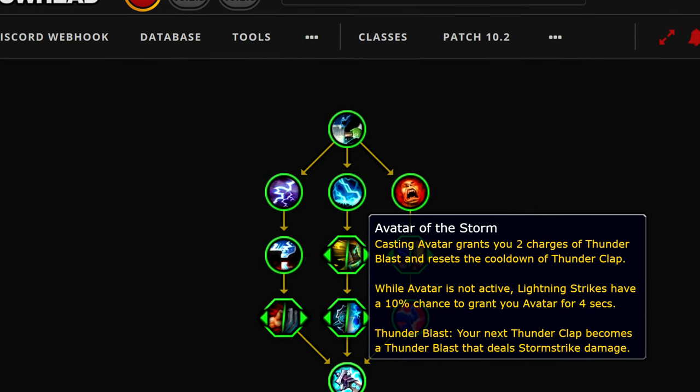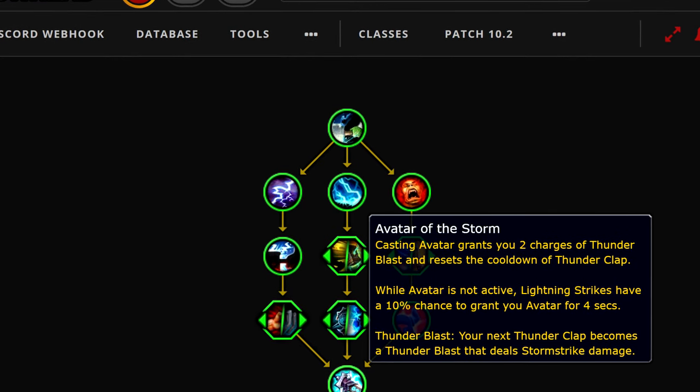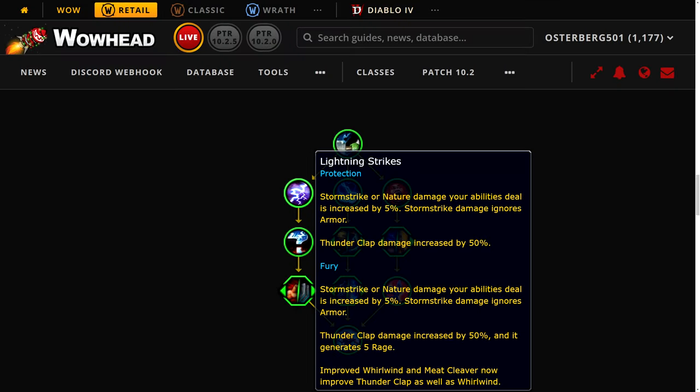With the numbers right now, the proc chance to gain Avatar from Lightning Strikes is pretty low, but all of these numbers can change. The main thing you want to look for is: are these ideas cool? Going down the left side of the tree, we have Lightning Strikes. For Protection, Stormstrike or nature damage your abilities deal is increased by 5%, and Stormstrike damage ignores armor — that's one of the main reasons Stormstrike damage is significant. Thunderclap damage is also increased by 50%.